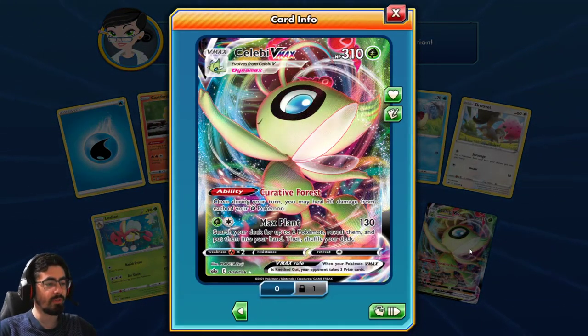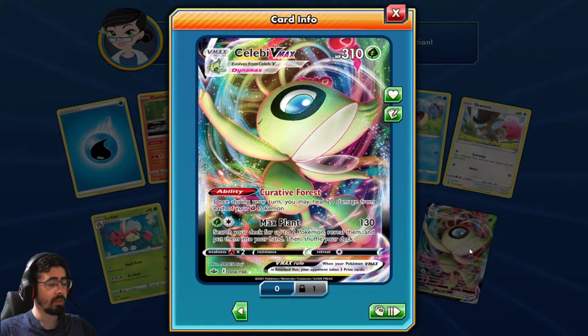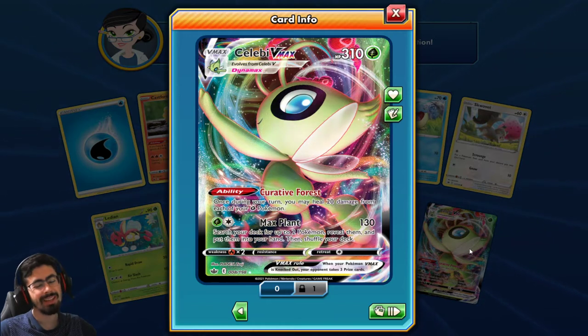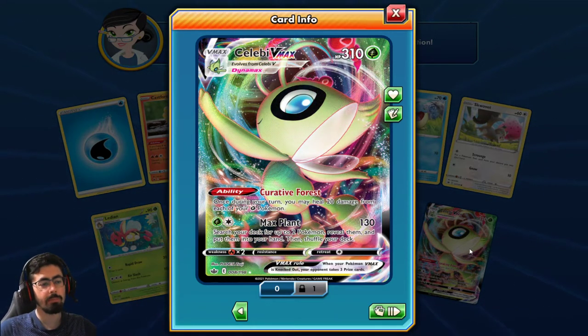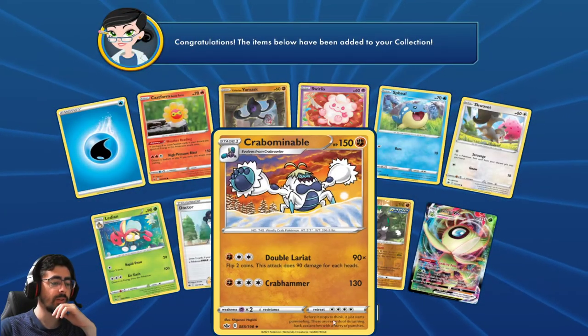Celebi VMAX! 310 HP. Pruning Forest: once during your turn, you may heal 20 damage from each of your Grass Pokemon - hey, making a tank here. Max Plant: search your deck for up to two Pokemon, reveal them, put them into your hand, then shuffle your deck. You're looking at dropping down 130 damage. The damage is quite low, but this is a very nice support Pokemon. I guess it works better in a Grass type deck because you're healing your Grass type Pokemon anyway. Very nice Celebi.